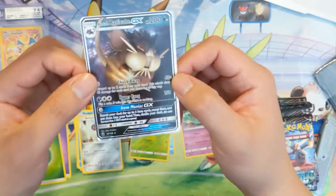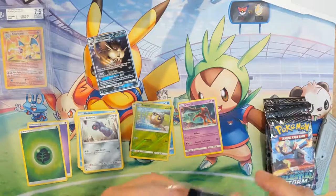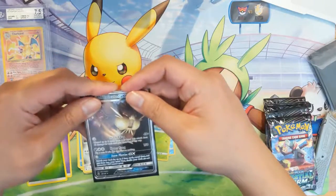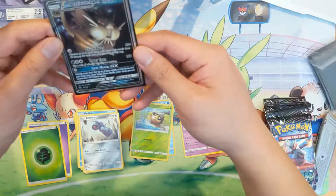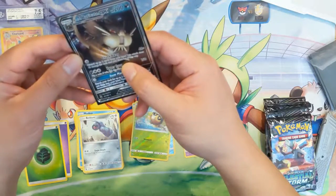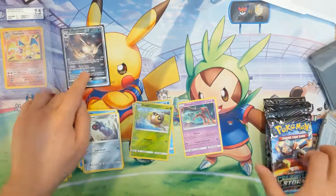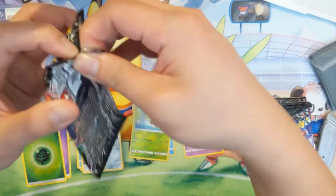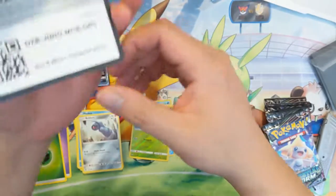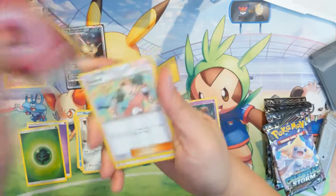We got our first GX of the opening and it's an Alolan Raticate. It has a move that requires no energy — discard up to two cards from your hand and deal 40 times the number discarded. Then there's Hyper Fang and Item Maniac. All in all, if someone found a way to use Raticate, it would be a very niche build, but nonetheless we have our first GX.